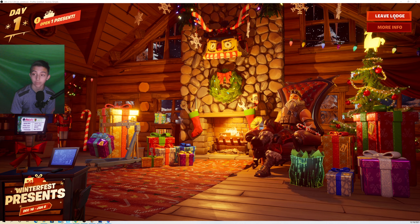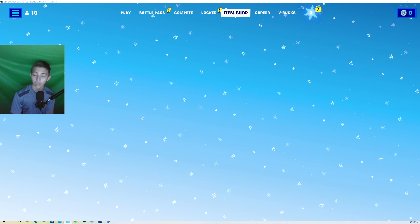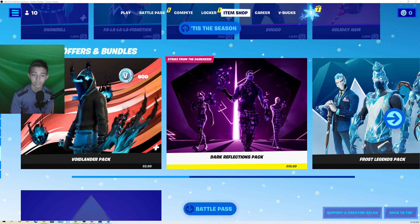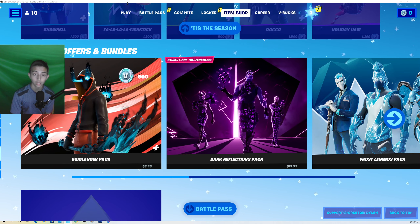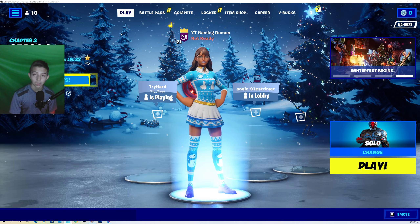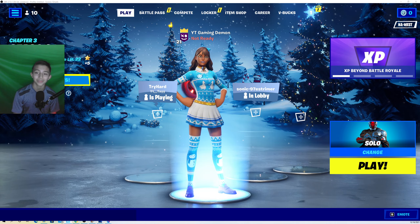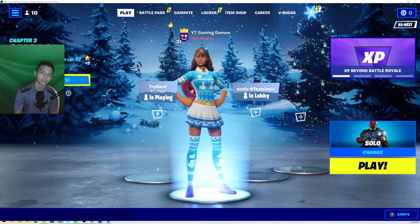So remember: go to the snowflake, go into the lodge, and get your daily presents every single day — I believe leading up to Christmas. And if you're on console, get on a PC, log into your Fortnite account, and buy Blizzabella for free. She's exclusive to PC players. Anyway, this is Power Predator — thank you guys so much for watching, I'll see you in the next one. Peace!